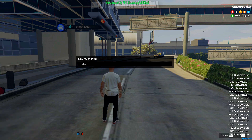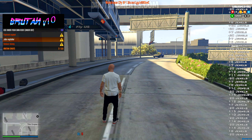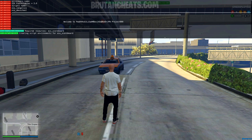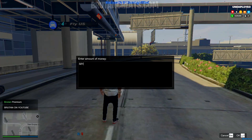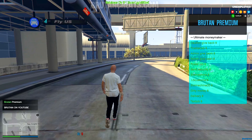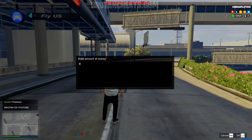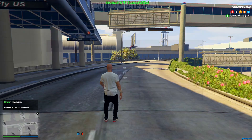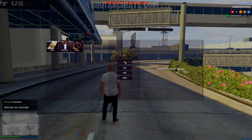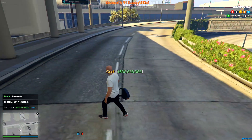Let's go to Bruton premium just to show the money options there. Let's go to ESX options, ultimate money maker and let's spawn some money. Let's spawn some bigger amounts like 999. We just spawned 10 trillions and let's draw 500 millis on the ground just to show that the money are real and anybody can pick them up and basically use them for whatever they want.